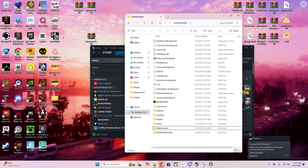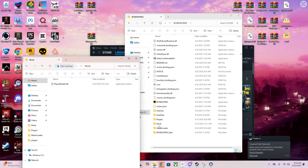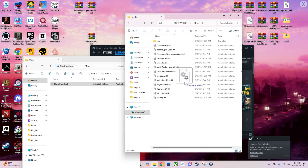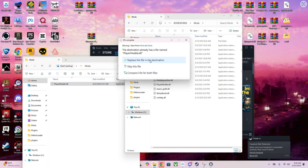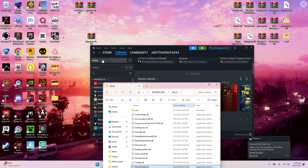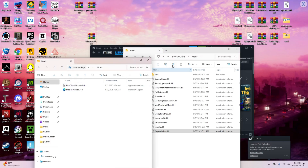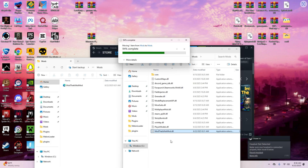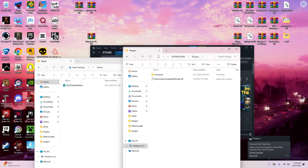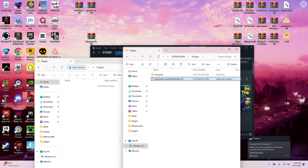Once you have those folders, go back to your Boneworks directory and do player models — open up your Mods folder and put the player models file in there. It shouldn't say Replace files, just put it in there. Then go to 'Mod That Is Not A Mod' — you should notice a new folder called Plugins. Put the 'Mod That Is Not A Mod' file into the Mods folder, then open up Plugins and put the corresponding file in there.